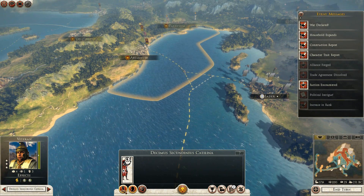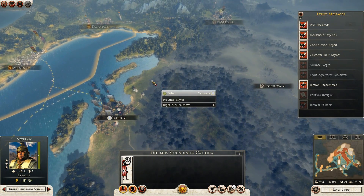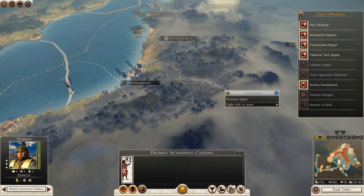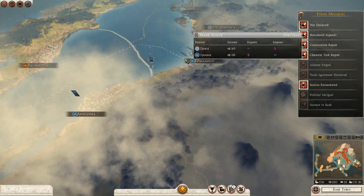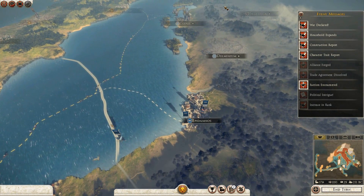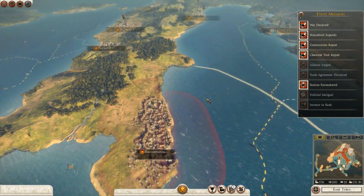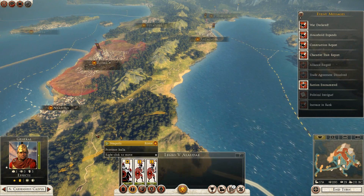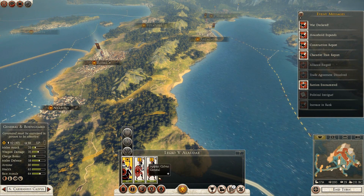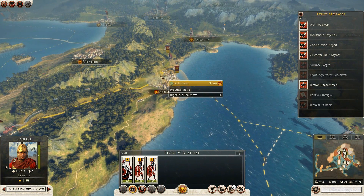My Champion can really get some stuff going here. I need to take Epidomnos and Apollonia — that's where Syracuse is, not up here. Syracuse is right here. I need Appius Calvis here — that's where I need you.